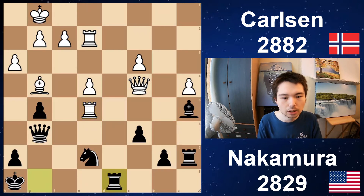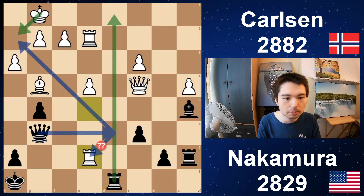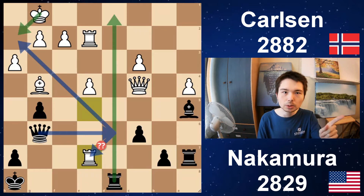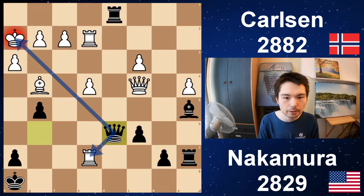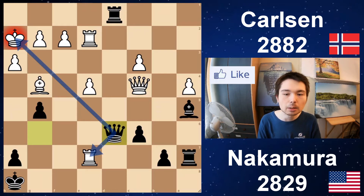Rook attacks the knight, so you defend it with queen g7, right? Wrong. That's the amazing thing — when the rook attacks the knight, you don't have to defend it. Maybe this is the move Carlsen missed. Rook d8 — a brilliant move! The first question must be: what happens if you take the knight? You lose. Rook check, king moves, check — win the rook. So the king has to go to h2, and then you pick up the rook. Fantastic — rook d8 is the star move of the game by Nakamura.